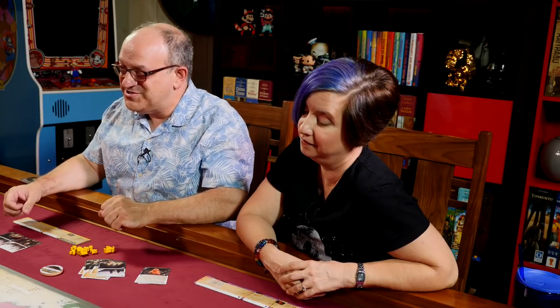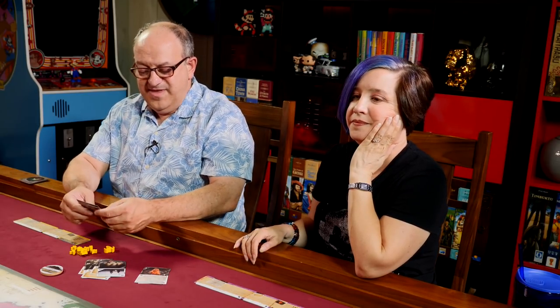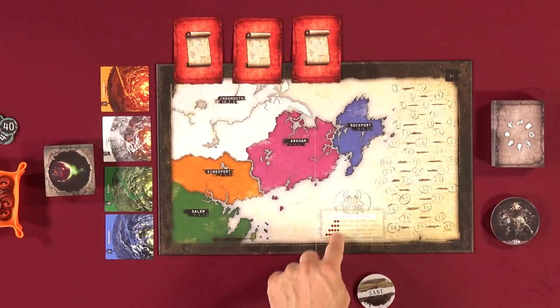Desperation tokens are a good thing in this game. They can be played at any time during your turn, and they're all listed on the board as far as what they do. I'll come back to those at the end once I've explained everything else. Those are the actions you can take if you are of your right mind.